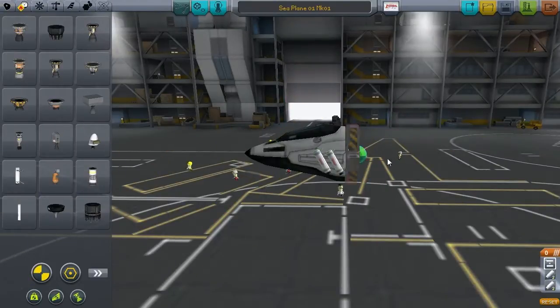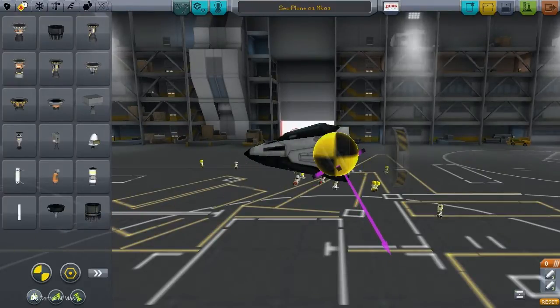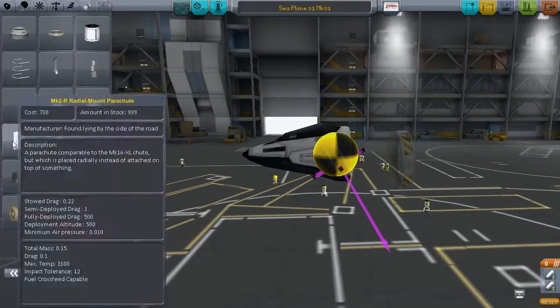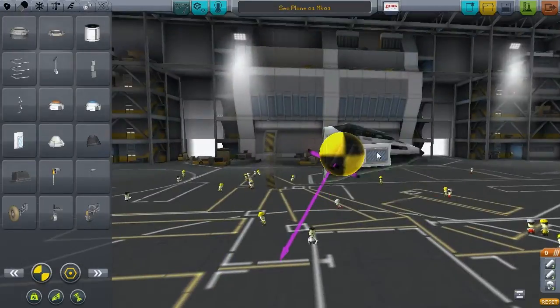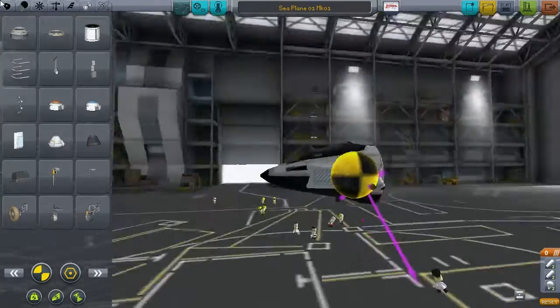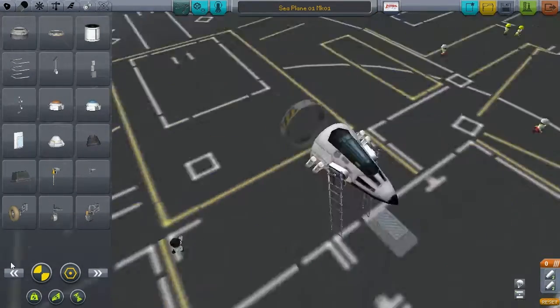The intent of this plane is to be a seaplane. Seaplanes have had a long and interesting history in the real world, because pretty much anywhere when there isn't a runway, you've got to have somewhere to land, and the most available large flat area has always been the sea. This might seem a little odd in KSP because people land regular planes all the time.